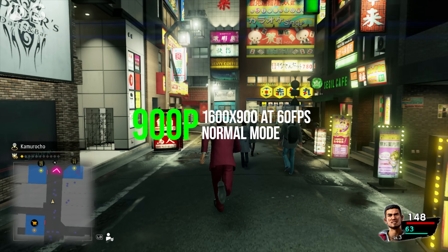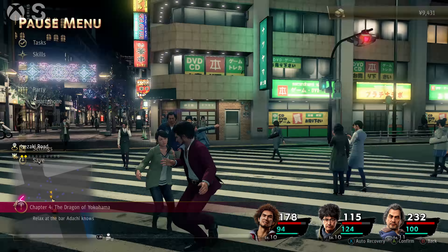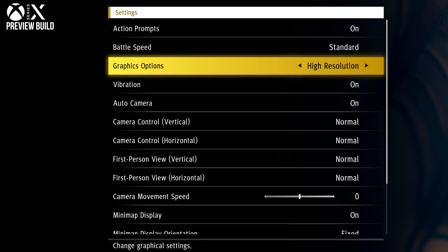Looking at the same streets in Kamurocho in Like a Dragon, there's a move to high-grade textures plus better material lighting on character skin and hair. A lot of this is beautifully demonstrated in special moves, with dramatic bursts of alpha filling the screen. In general we get more detailed modeling of characters on its streets, but the key upgrade above all of this is its presentation on next-gen consoles.